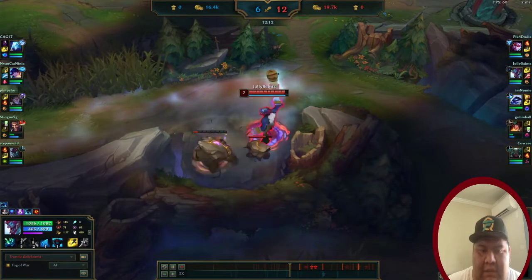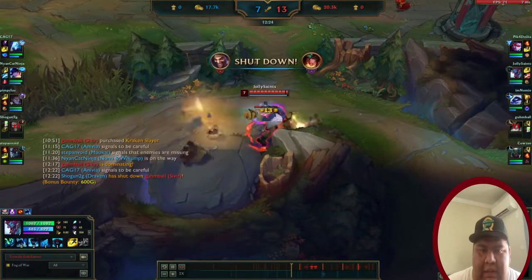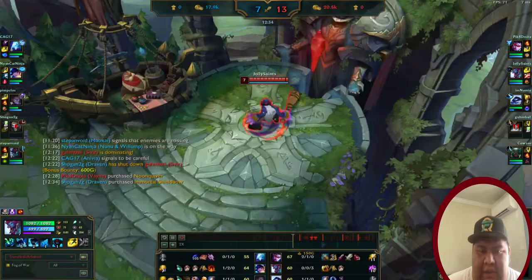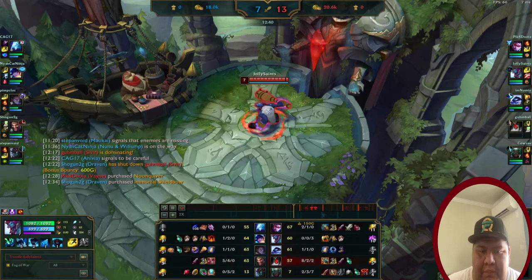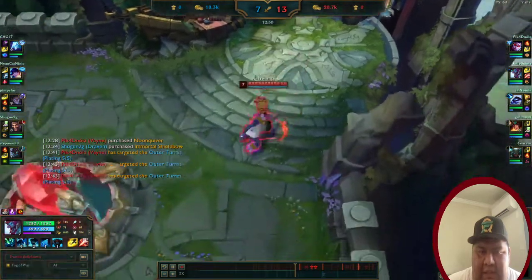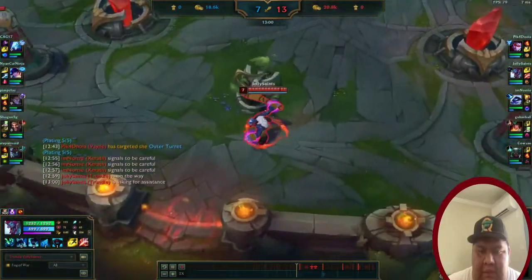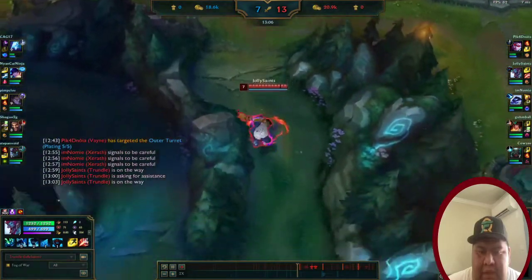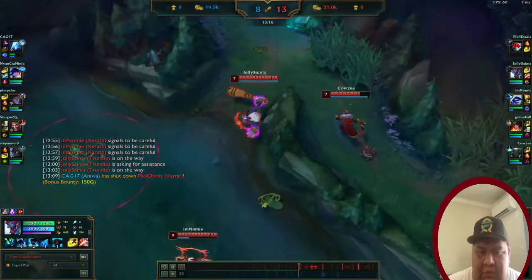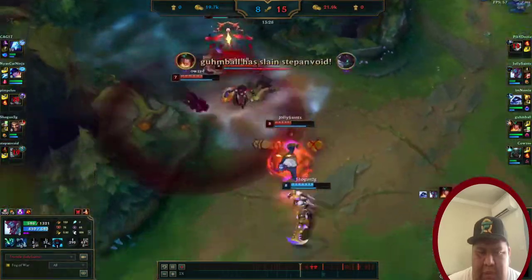I just continued my clear. Sivir is so far ahead — that's a big shutdown too, but she's eight and two. I wanted to help Silas get ahead, so I cleared my red side bot jungle and then rotated over. I used my pillar to slow them down.